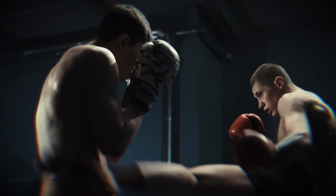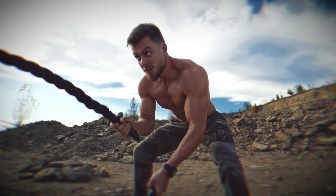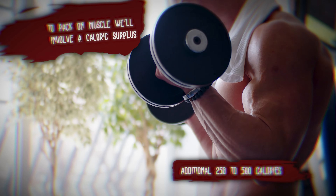Bodybuilding is ultimately out of the equation for this one. Redfield's training would help him become a strong, resilient, and durable powerhouse, and his training would consist of full-body workouts that target strength and athleticism. So weighted calisthenics, standard lifting movements like the bench press and deadlift, as well as training the power output that will make for heavy, strong attacks. And to pack on muscle will involve a caloric surplus, which means eating an additional 250 to 500 calories more than your base.